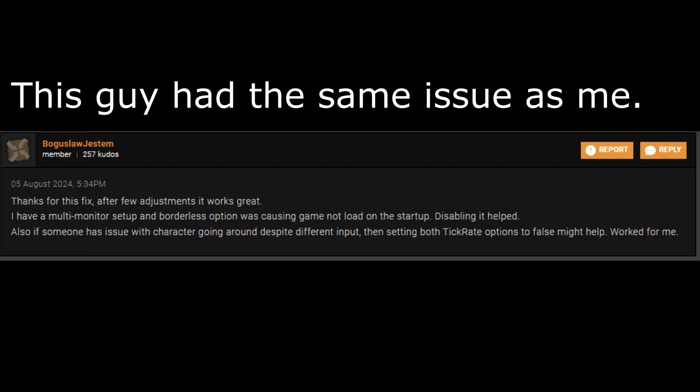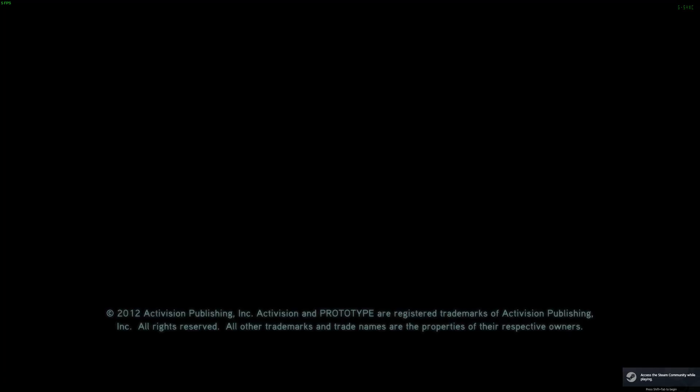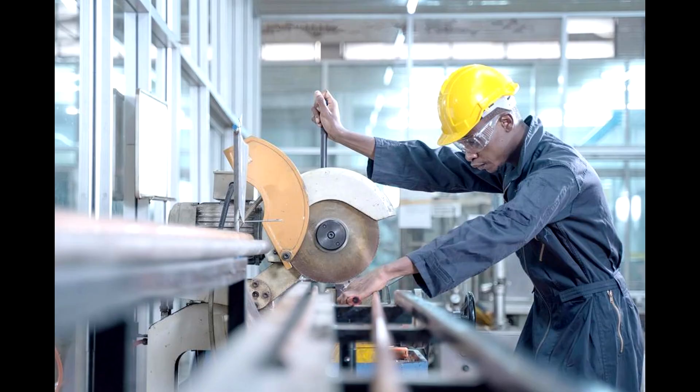I suspect the black screen issue could be due to me having more than one monitor, so obviously your mileage may vary, but for the time being I just recommend disabling borderless mode. Then naturally you launch your game and it should hopefully start as normal. It is worth noting that the creator of this mod has stated it might not work on all devices, so it's worth reading through what he posted in the comments on Nexus Mods. In case it does not work for you, you'll have to do some manual work. This mod works as a general fixed workaround, so I highly recommend it.